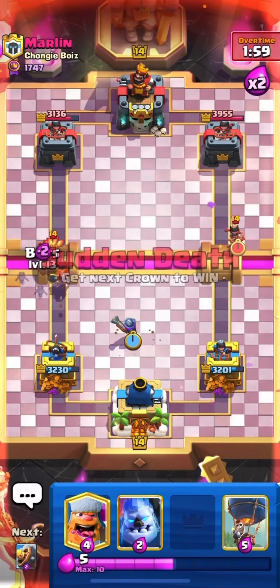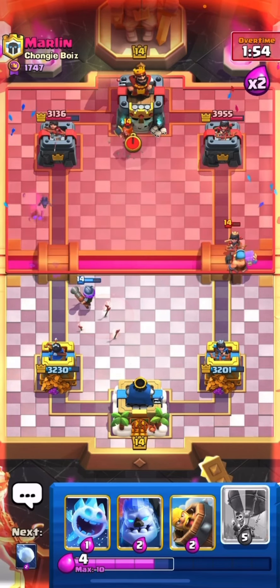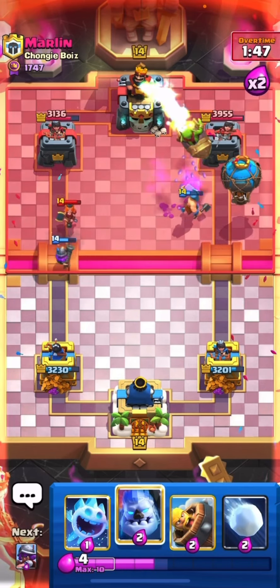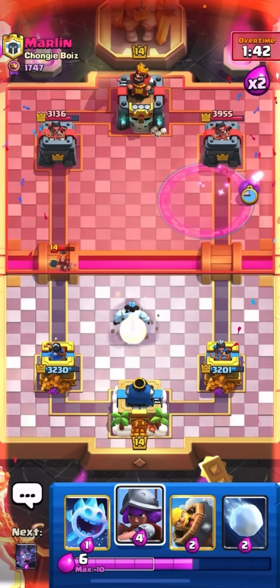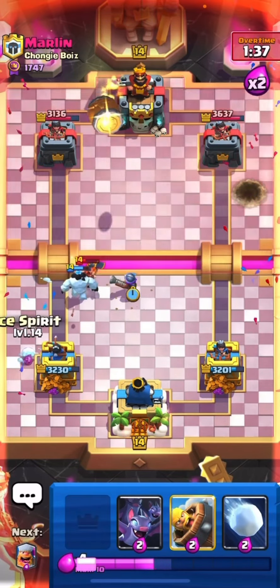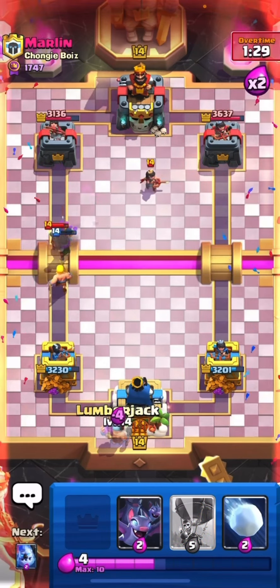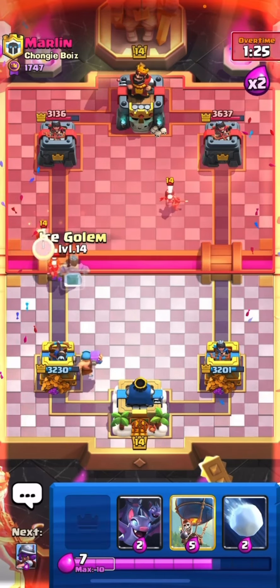That was a pretty good mosquito play. Just go with this one as well — he had to use a rocket there. Let's go with the ice column. This is the high mosquito. I need to be a little bit aggressive as well, because if I go on defense he might go with the rocket cycle at the end.